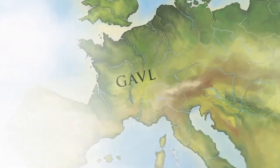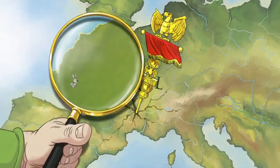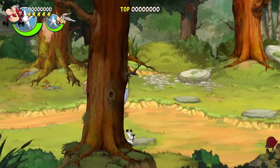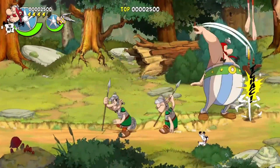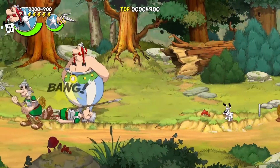But what is Asterix and Obelix Slap Them All? Well it is a beat-em-up game with the possibility of cooperative gameplay. The game is fully 2D with hand-drawn characters and backgrounds. Slap Them All was released on the 2nd of December 2021. The game has two game modes: Adventure and Freeplay.